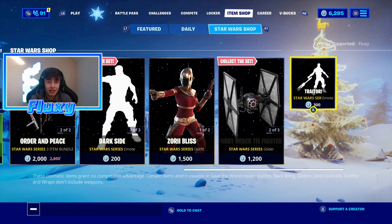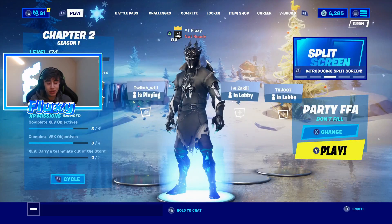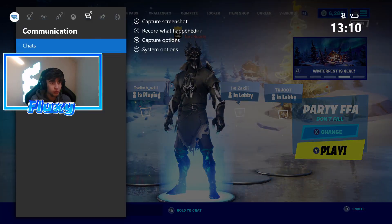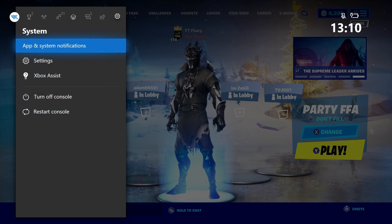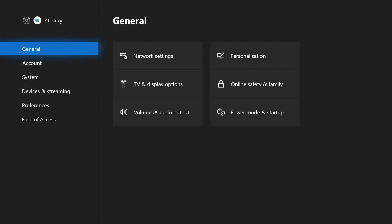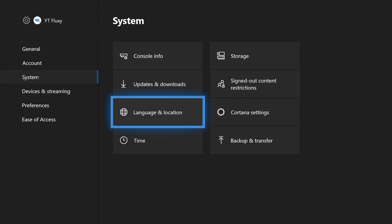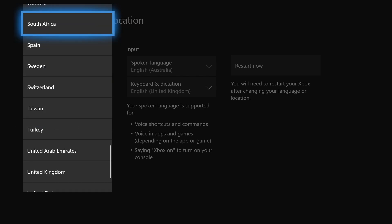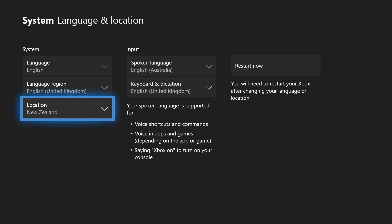It isn't there on the far right either. So basically guys, to do this on Xbox all you got to do is head over to your home page, go to settings, head down to system, then go to language and location. You see the location right here - you don't need to change your language, just change your location. Scroll up to find New Zealand, because New Zealand actually has it early at the moment since they are further ahead in time.